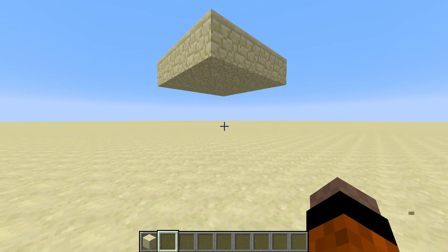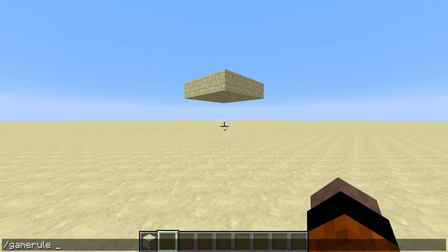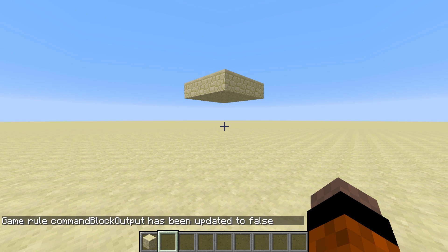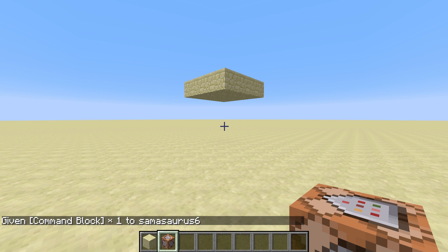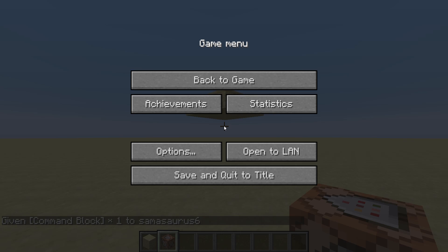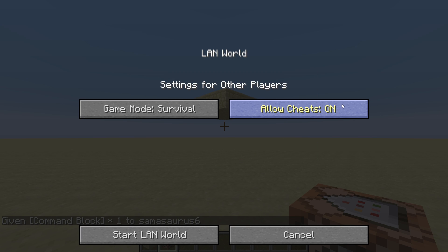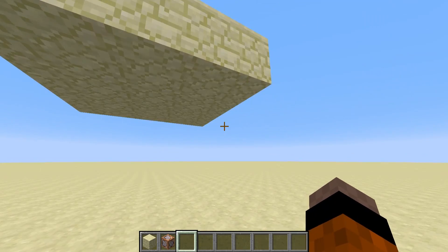To make this, the first thing we're going to do is change the game rule for command block output — just to stop the chat from getting clogged up with spam from the command blocks. So do slash gamerule, then press tab to autocomplete, and type in false. Next, give yourself a command block with slash give @p command_block. You'll have to be in creative mode or have cheats enabled — an easy way is to open to LAN and allow cheats on.